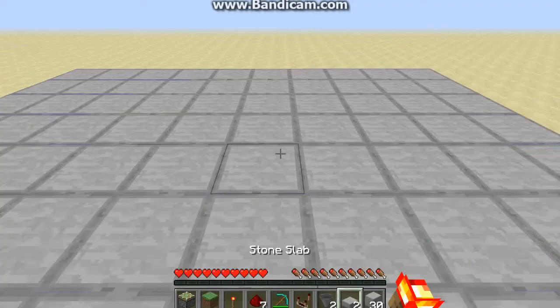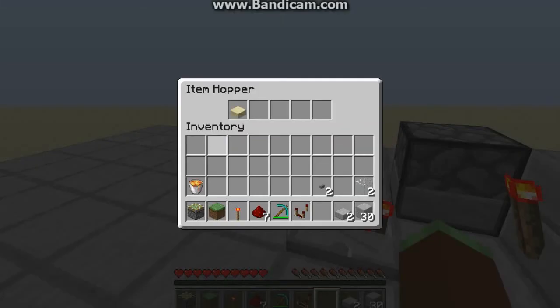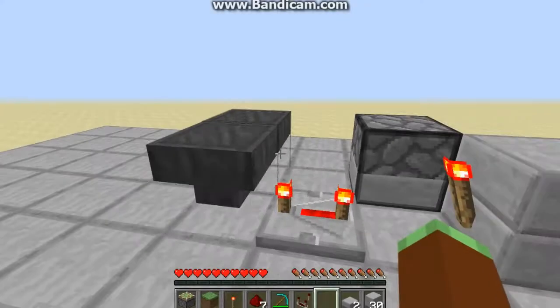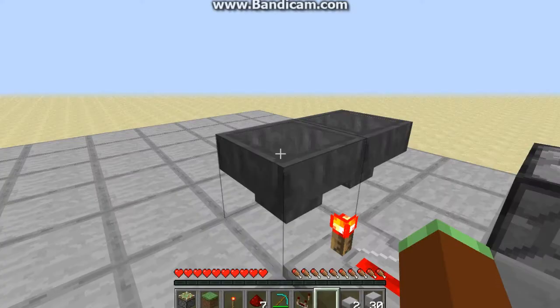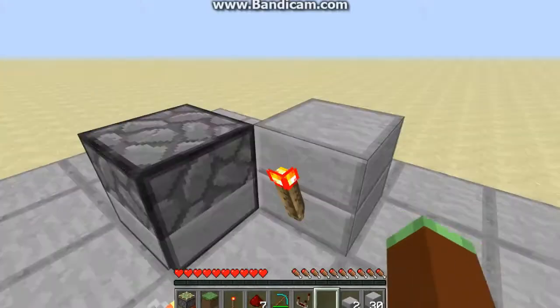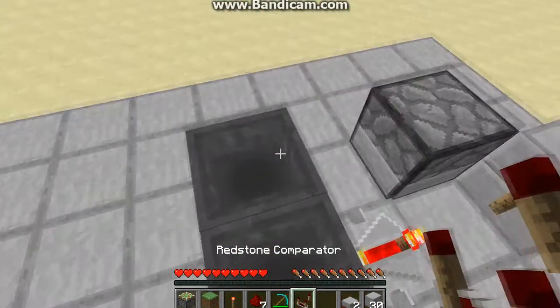And now we're going to take our hoppers, and we want them to face into each other — I'll show you why in a second. We're going to put our item here. So if we didn't have power here, the sandstone slab would just be going from hopper to hopper, back and forth. When you power a hopper, it basically blocks it — it stops items from flowing into hoppers and dispensers. So that sandstone slab is going to stay there as long as it's powered. When it's de-powered, it'll go ahead and swoop right into the hopper and through the other hopper, and that's what we want.